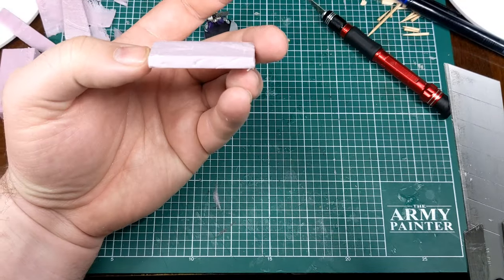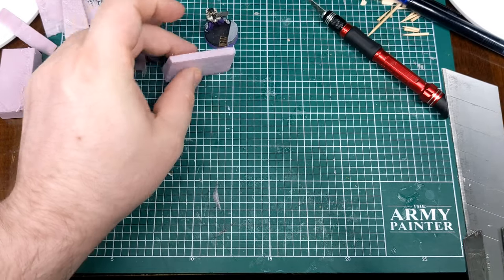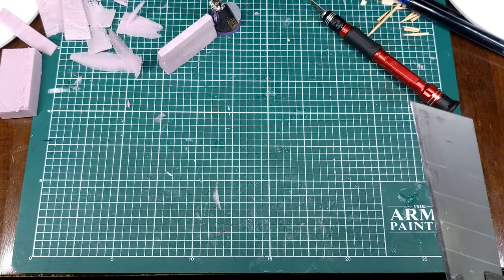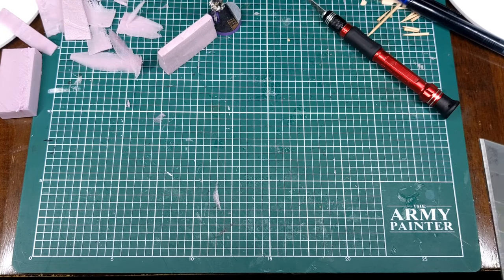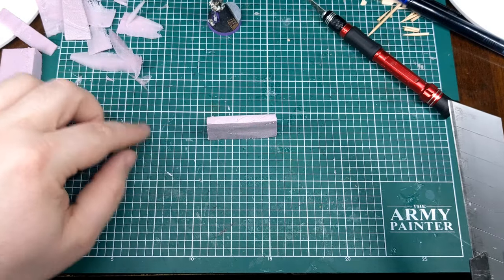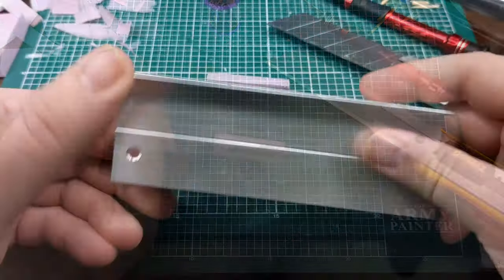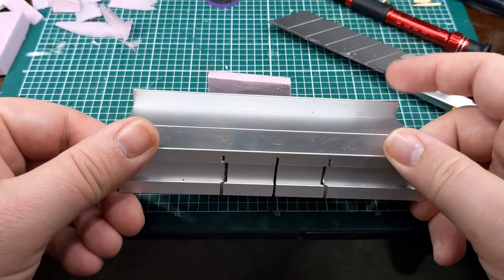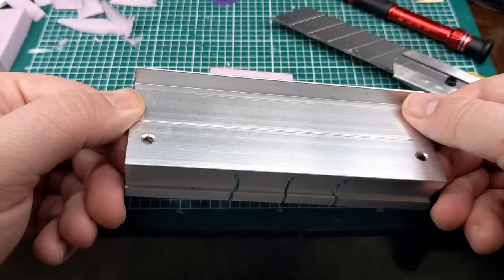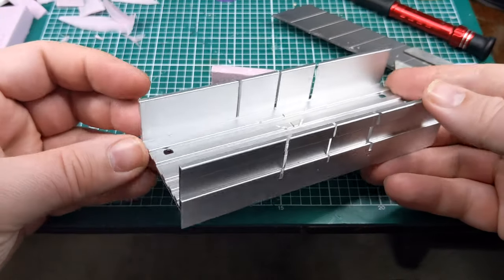I've finished both sides and I'm testing it against my model — I'm using an Infinity Old JSA model because it's more recognizable. The next thing I want to do is taper the corners so they can butt up at more than just blunt end-to-end, so they can also sit at a 90-degree angle to each other.